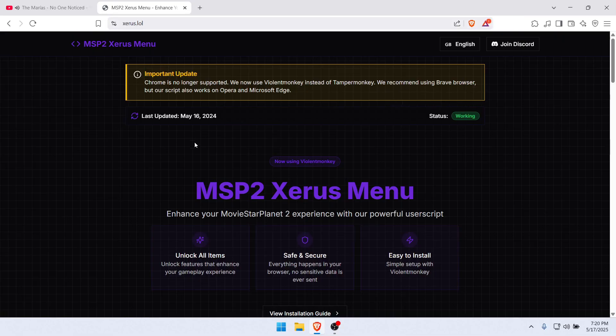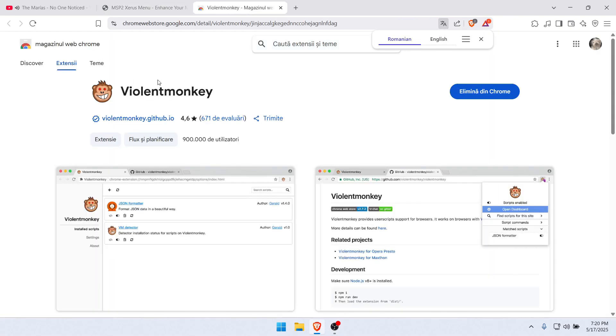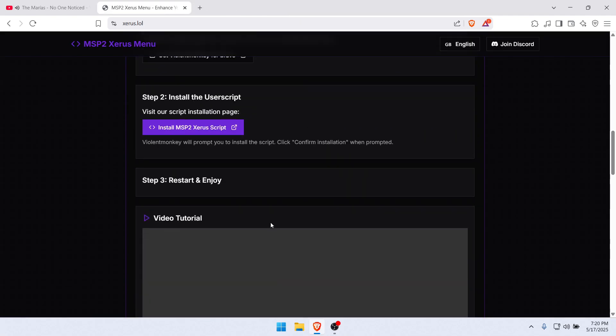All you need to do is install the Brave browser, type in xerus lol, and do all the steps on installing Violent Monkey, plus the script shown in the video.